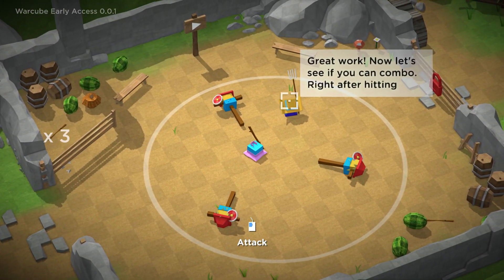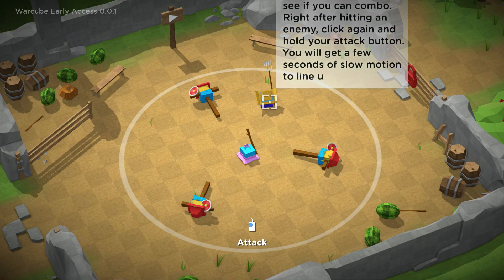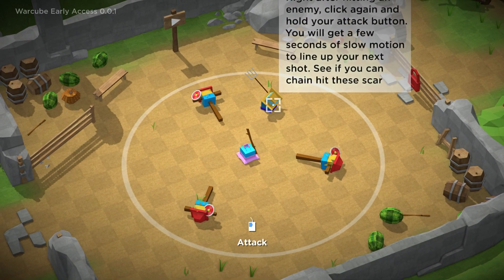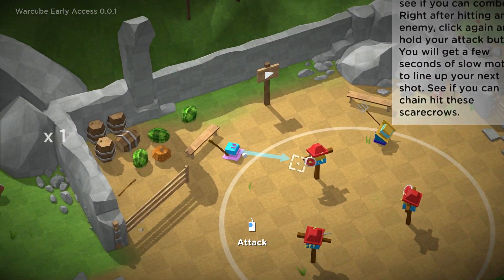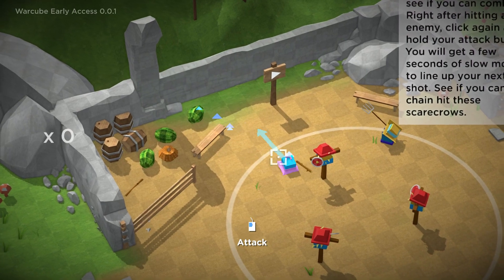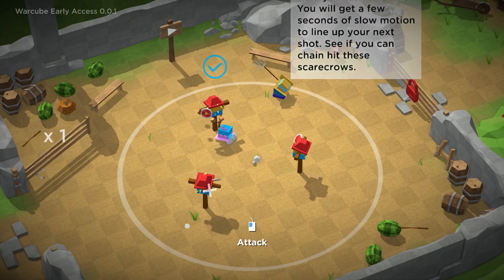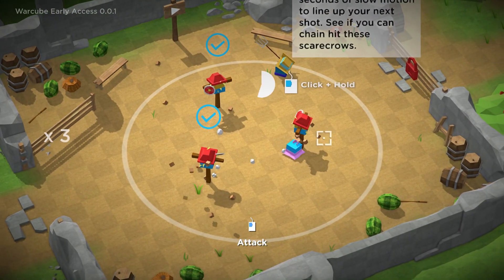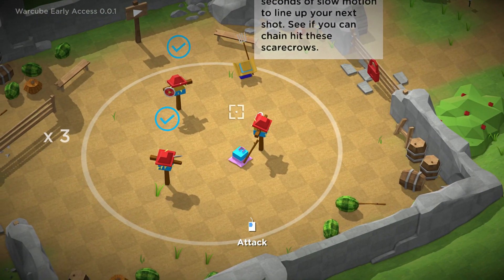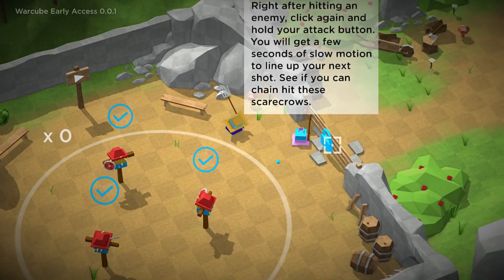Now let's see if you can combo right after hitting an enemy. Click again and hold your attack button — you will get a few seconds of slow motion to line up here. Okay, stop talking. That was bad. I know what I'm doing, don't tell me how to do this. Here we go. Woo-hoo! What did I mess up? Is that wrong? Oh, come on! Got it, guys. No big deal.